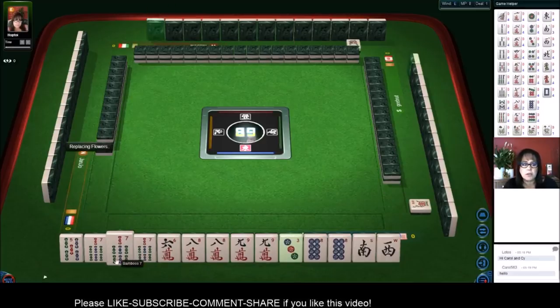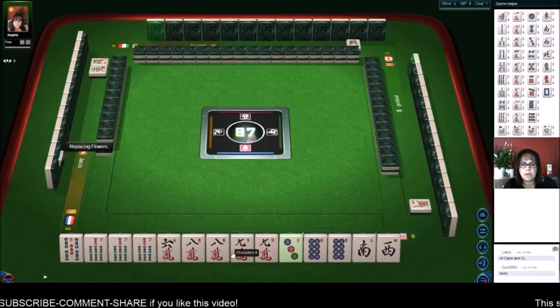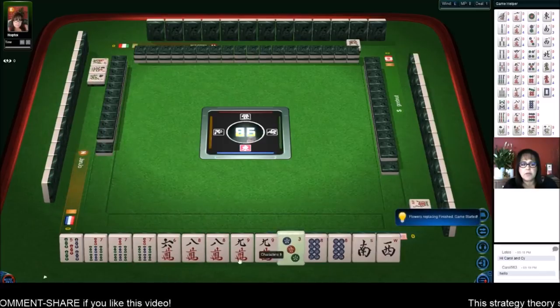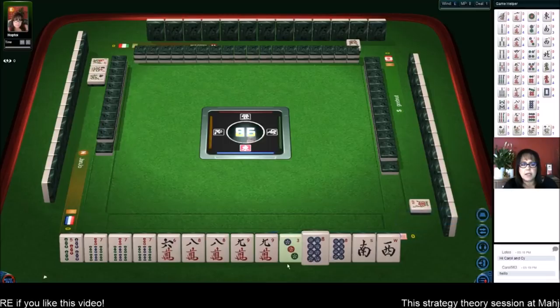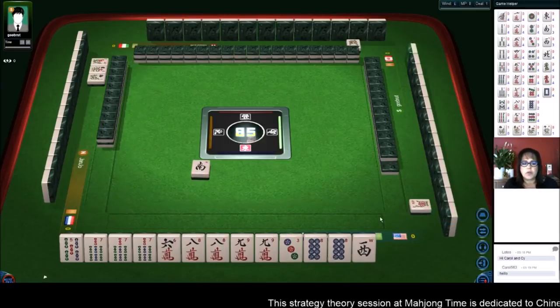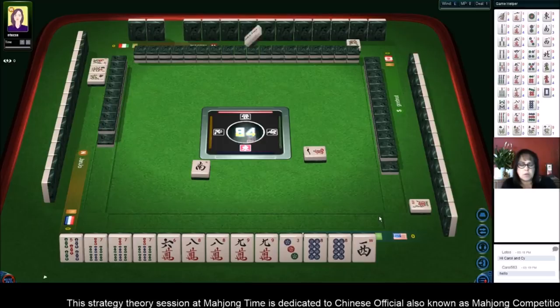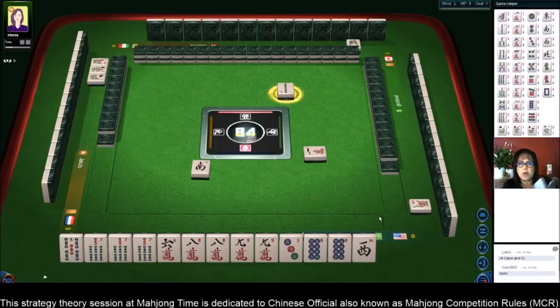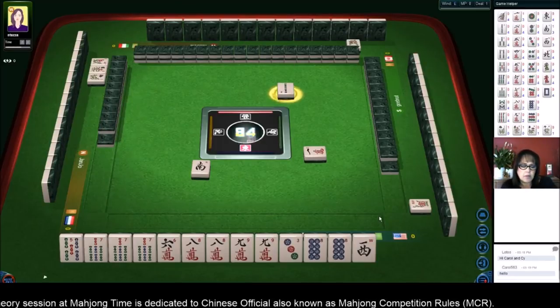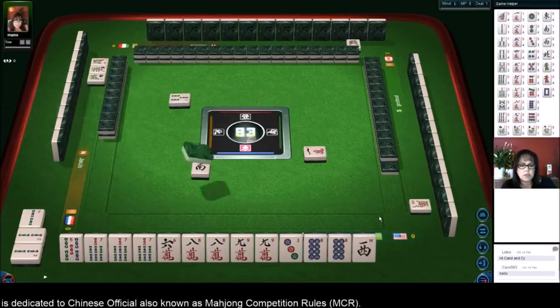I think we should play all pong. We have a three-of-a-kind already with the sevens and three other pairs — eight, nine, eight. Let's get rid of the south. We'll go for all pong and a terminal pong. Looking at the player reference with all the scoring elements, all pong is number 49 — that's six fun — and a terminal pong.